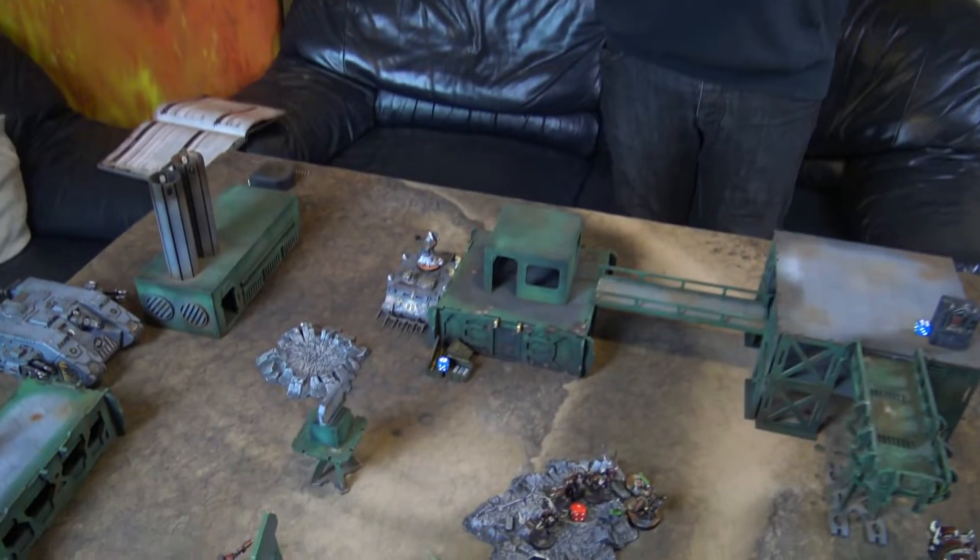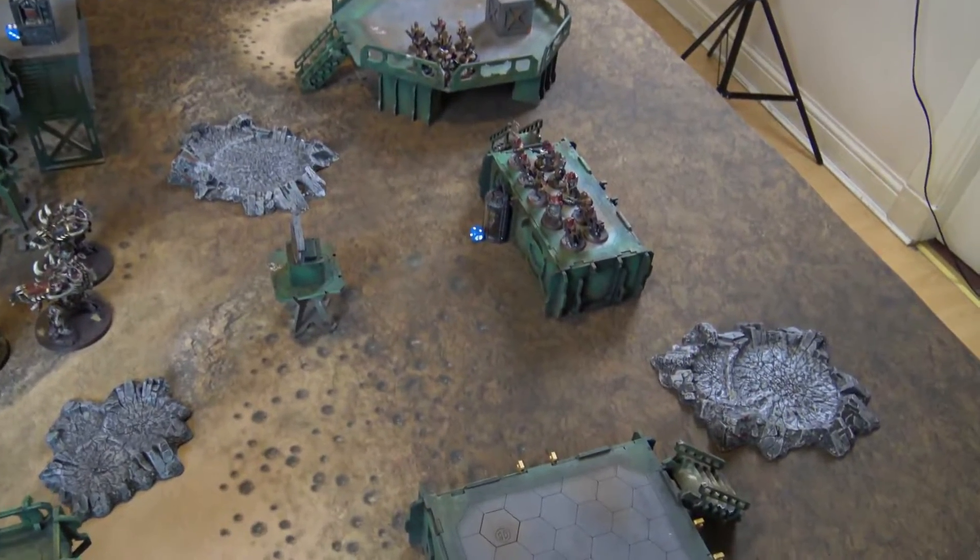End of Space Wolves turn two: David scores Overwhelming Firepower, Secure 1 with Wolf Guard, Hold the Line, and No Prisoners — bringing the score to 11 to 0. Ross scores Defend Objective 2, bringing it to 11–2. David discards Secure 6 as impossible.